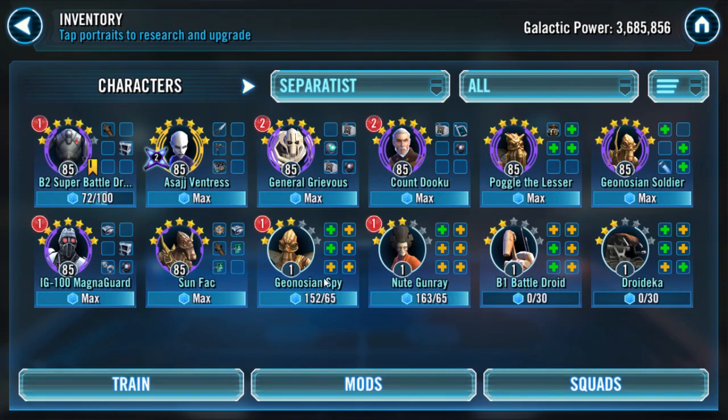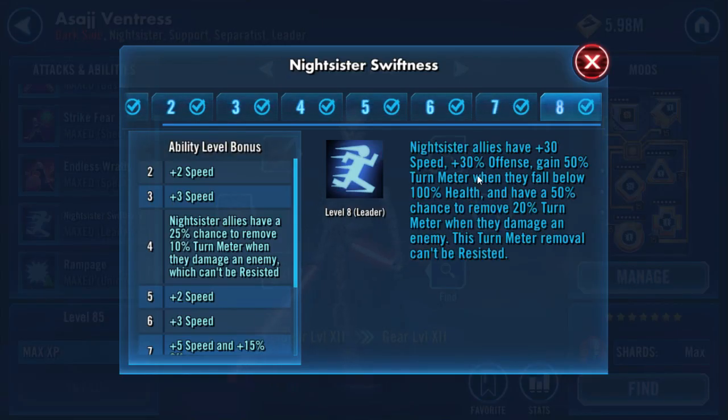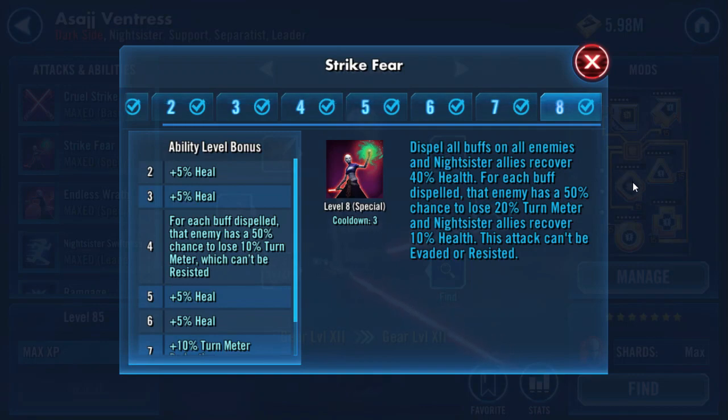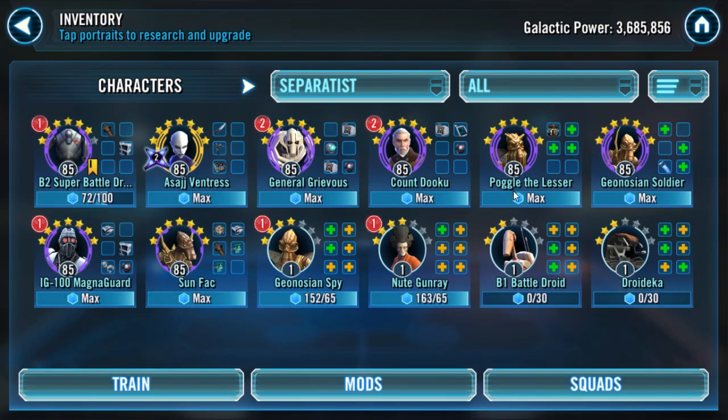If you have Geonosian Spy ready to go, he's going to be very solid with his big hits. If you have your droids built up nicely, Grievous will of course be very nice. The odd one out here is Asajj — you don't really know what to use her with. Leadership won't work here, and the stat bonuses on ally death aren't ideal for event battles. She might be useful for the heal, buff dispel, and possibly the stun. Overall, look out for buff dispels, buff immunity, stuns, and ability blocks — similar to the Chewie event.